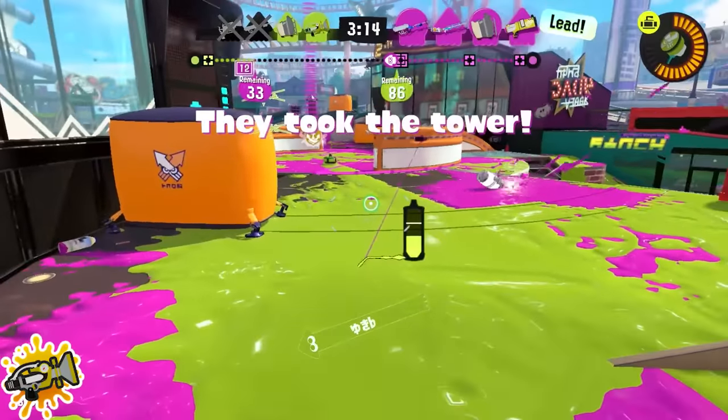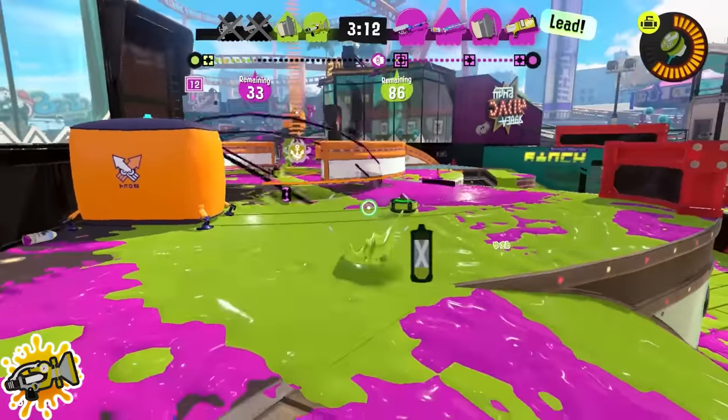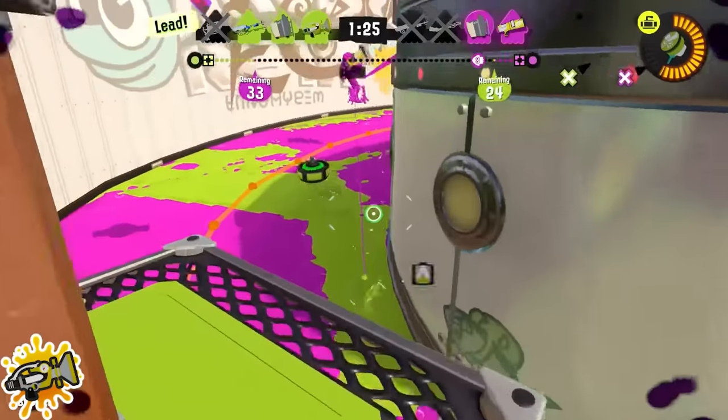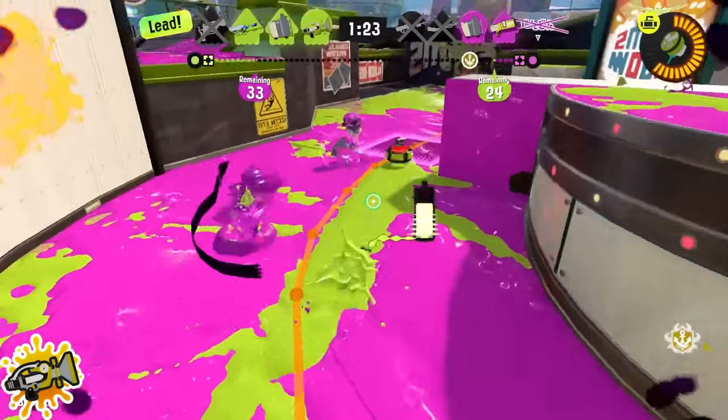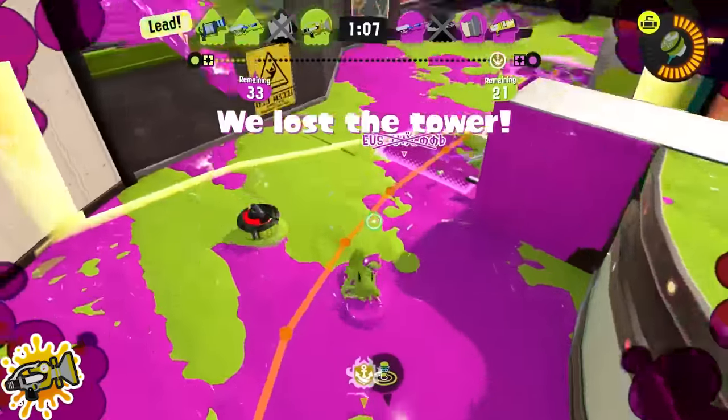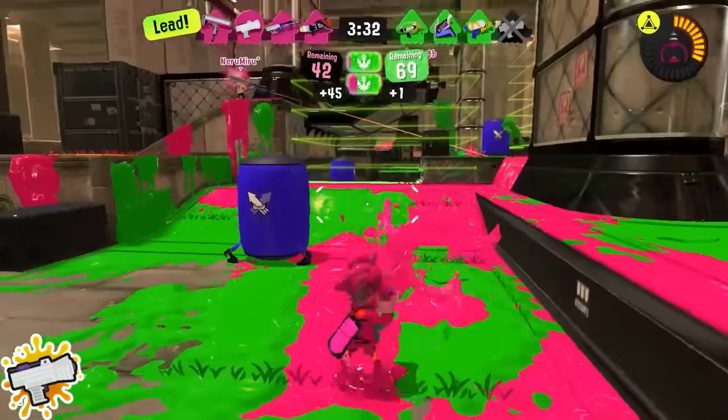Sploosh: do not always run in with your curling bomb. I see people do this every time they throw one, and if you do that it's going to be picked up on a lot. If you push forward even a little bit, enemies have to watch your curling bomb to see if you follow it. But if you always follow it, they'll always catch you — sometimes just poke it and stay back.